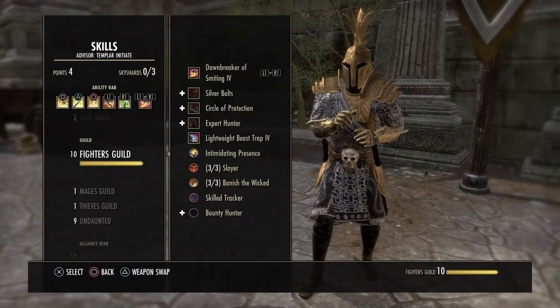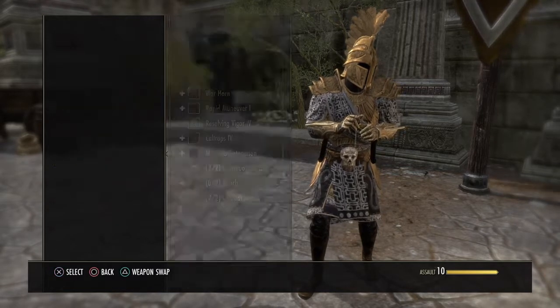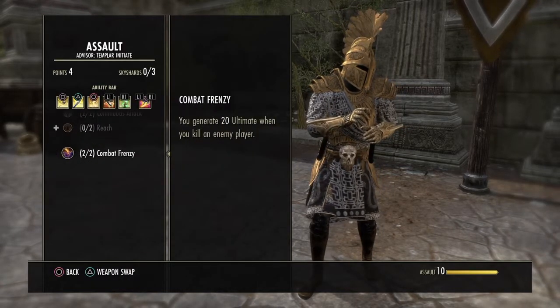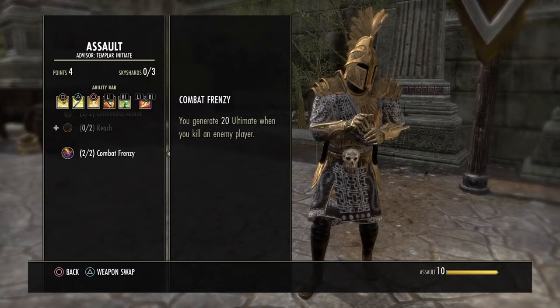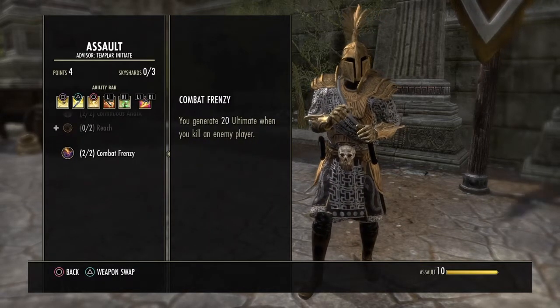When I'm talking about ultimate regen, we're also stacking it with Combat Frenzy, which is in the Assault line. What this does is when you kill any player, you gain 20 ultimate. So that's what we're trying to do right here.